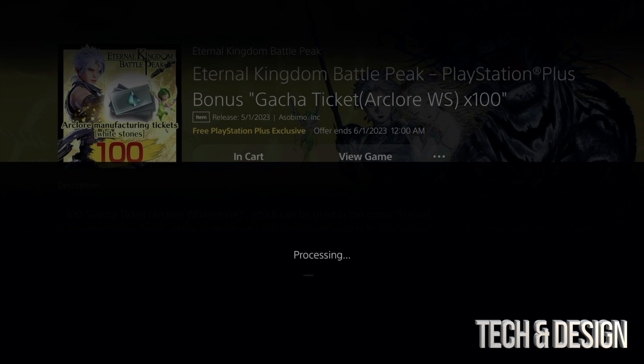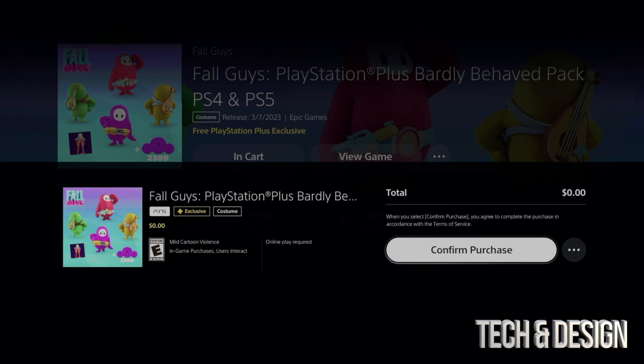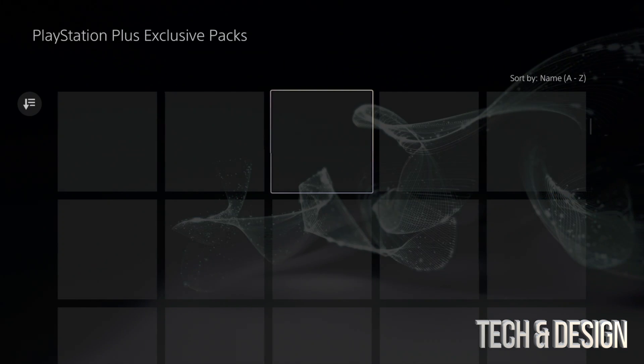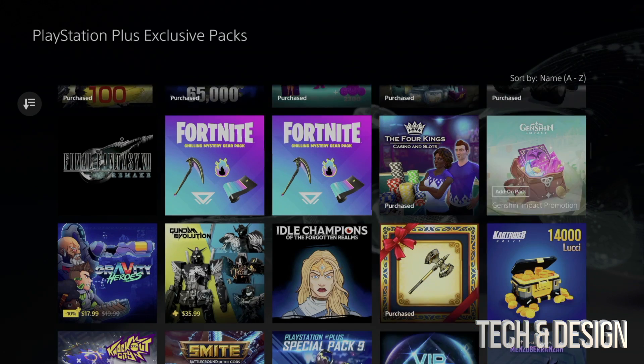We're going to add this one, confirm the purchase, and go back. Here's a special one for Fall Guys — big fan — we're going to confirm that purchase. If at any point you see a price, which you shouldn't, just cancel it, but that's never going to happen.